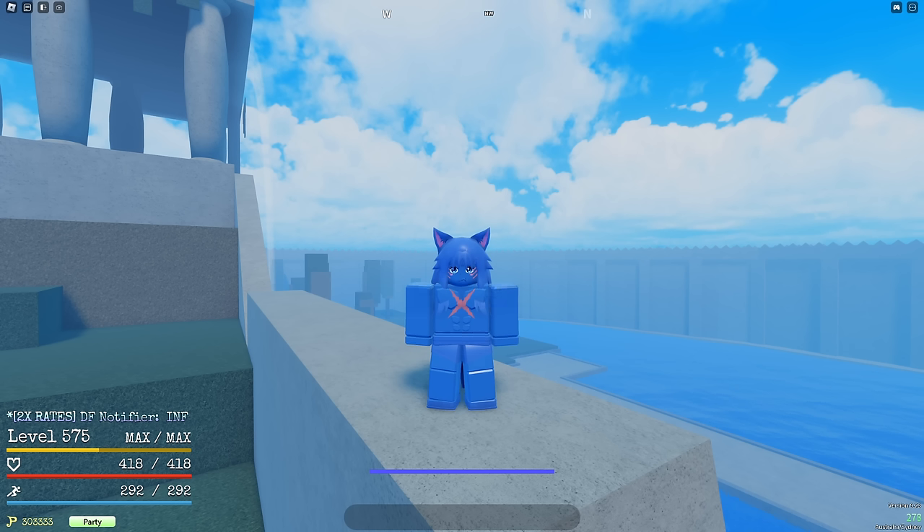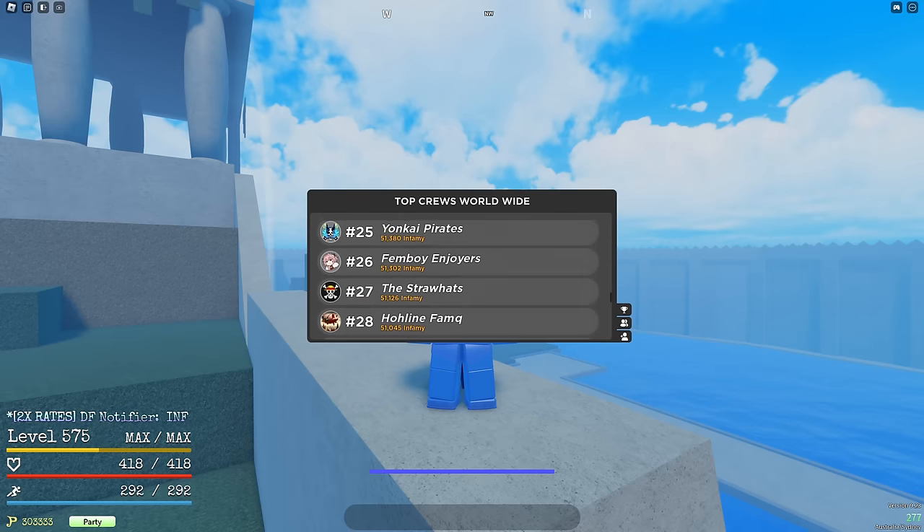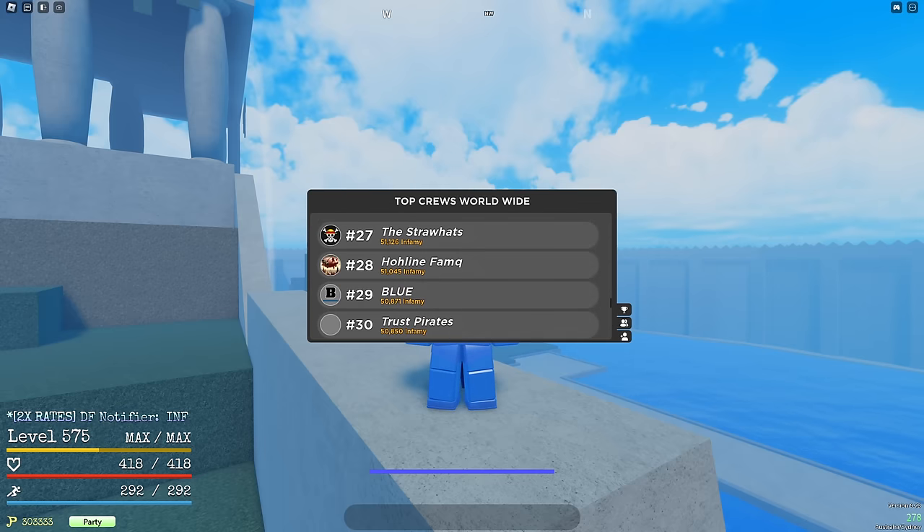So if you guys find this helpful, make sure you drop a like and a sub, go join the Discord. I'm doing a few giveaways over on there. I've just made a crew, and we're currently really high up on the crew leaderboard — we are number 29. So if you guys want to join, you can get the Ace Sword, and we're looking for members.